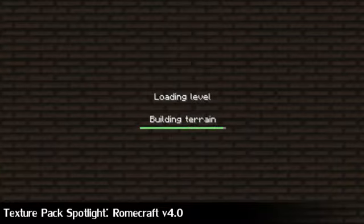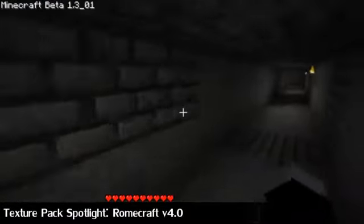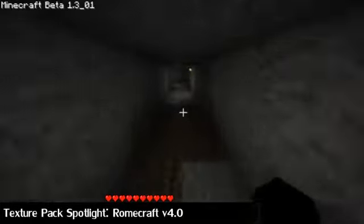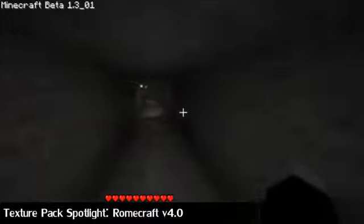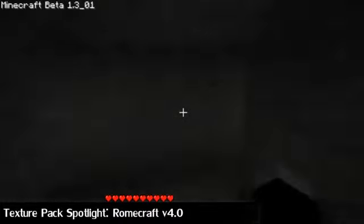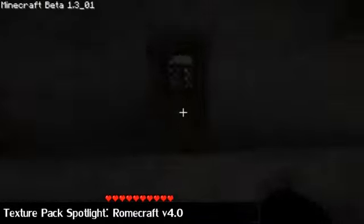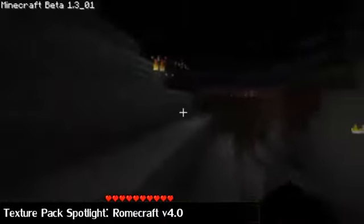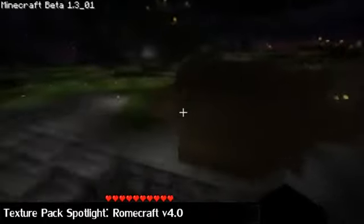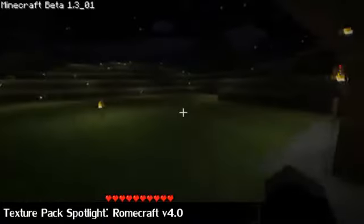Basically, this Texture Pack is for making your maps look like more Roman buildings and stuff. I don't really have a good example of showing you a building because my buildings are a bit rubbish, but you can see all the textures. The smooth stones are looking a bit different. I really like the doors — the doors look pretty sweet. The glass looks awesome as well, and I like the cobblestone. There you can see the wood. The gravel is a bit normal, the grass is normal.